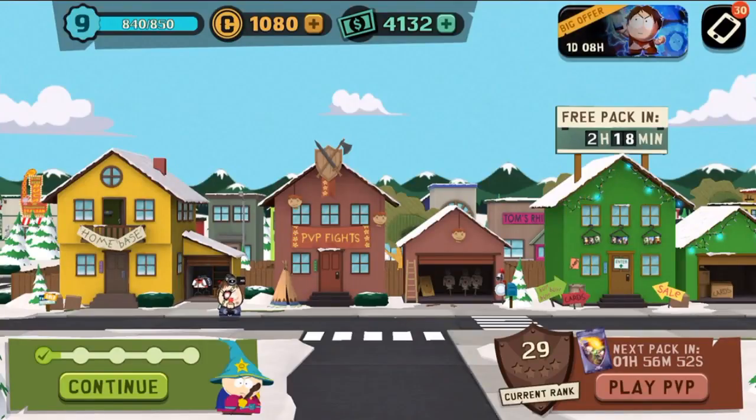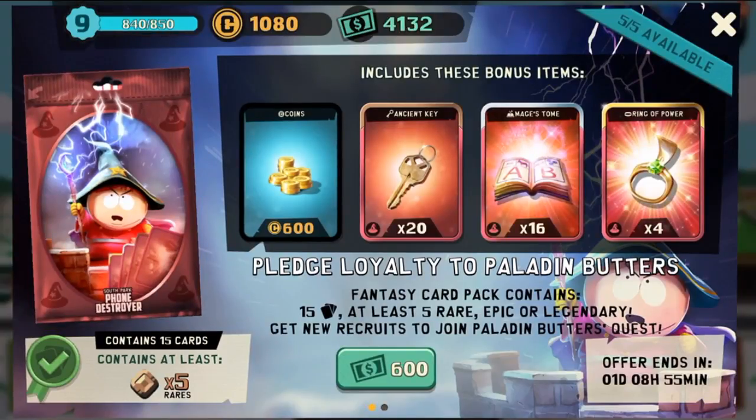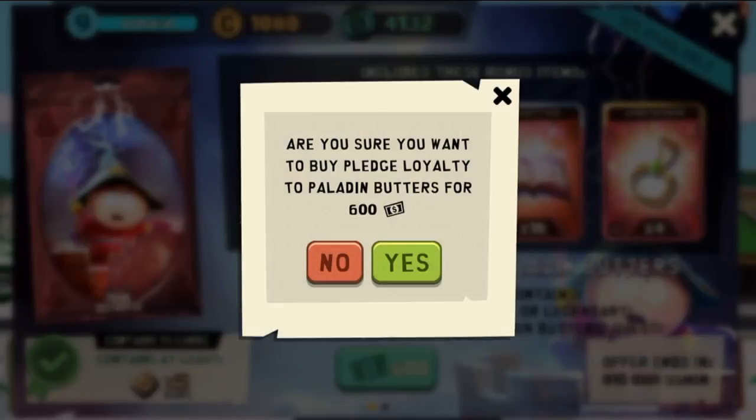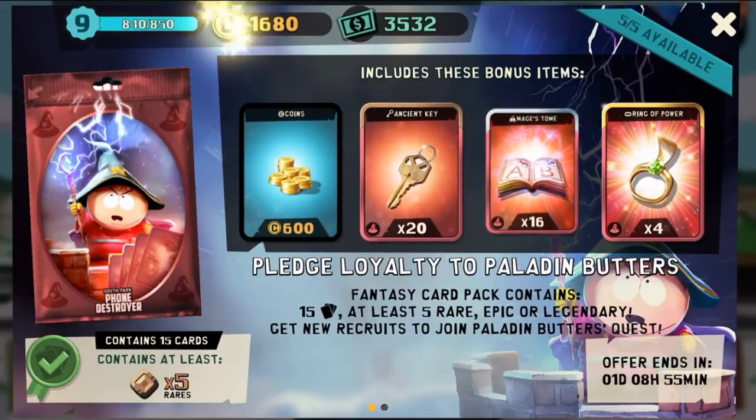We still have a bunch of leftover cash, so let's see — five times six — we can actually open all of these. At least five rare, epic, or legendary. Fantasy is kind of a great theme, so let's go ahead and open these as well. Let's pledge our loyalty to Butters!